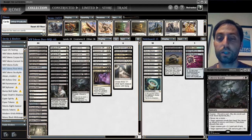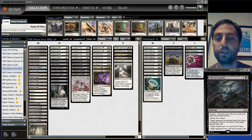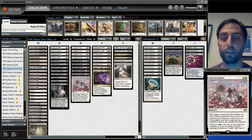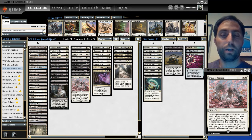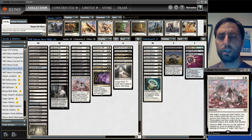Still running two Brutalities, back down to three Bitter Blossoms, four Spectral Processions. I've been really happy with Winds of Abandon — it's a card I want to draw a lot. It's essentially a slower Path to Exile at sorcery speed for two mana, still a fantastic card even if they're getting a land out of it. And six mana for a Plague Wind just seems crazy — Plague Wind is a nine mana card.